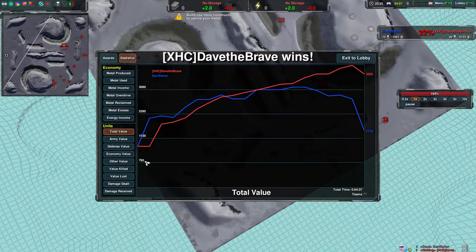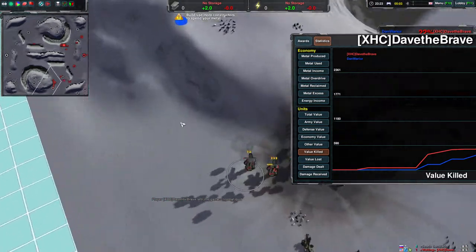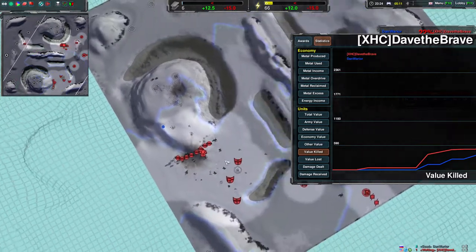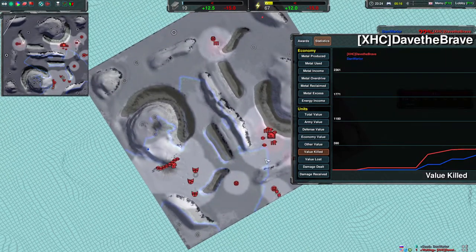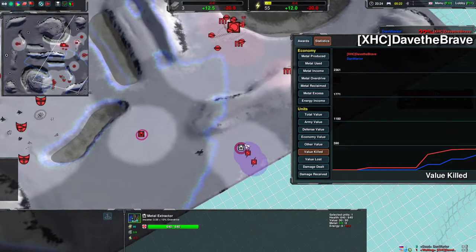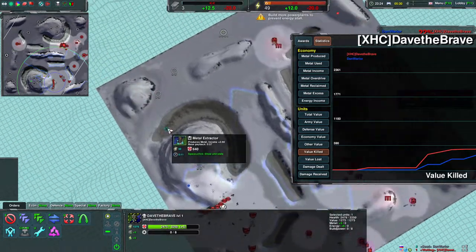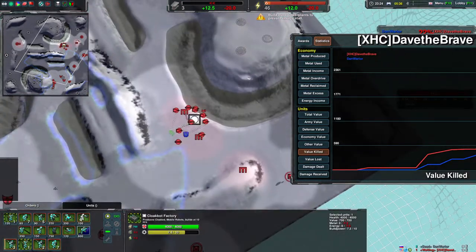You stalled your economy early on. You finished these three mexes ASAP but made a useless constructor — it repaired your commander slightly, which wasn't much use — and you lost the first venom early. Everything counts when the enemy is doing a rush build. He only went for the super mex, which isn't even worth two regular mexes, so you should be far ahead if you just build your three mexes properly.